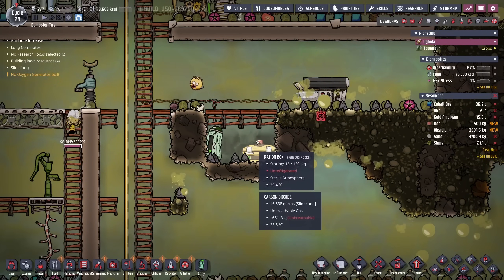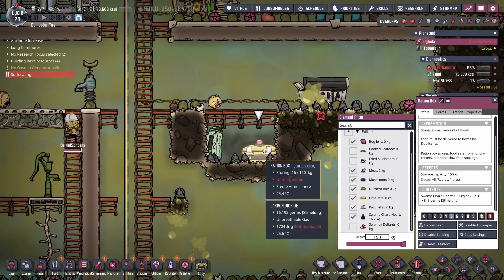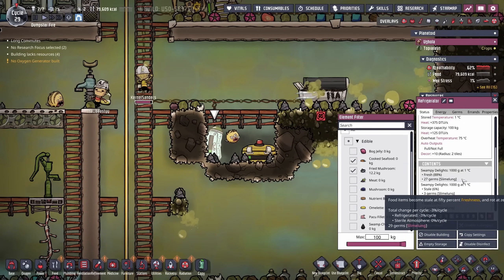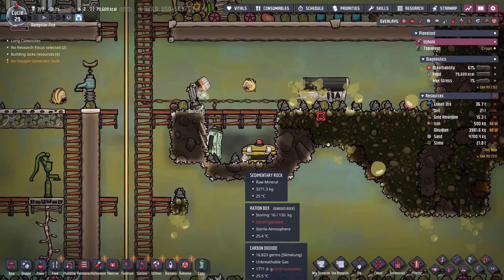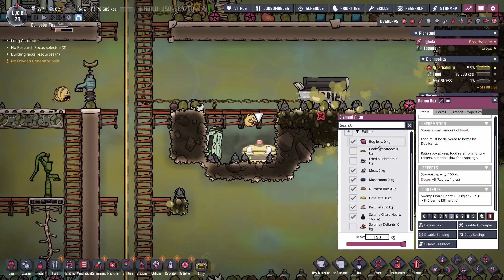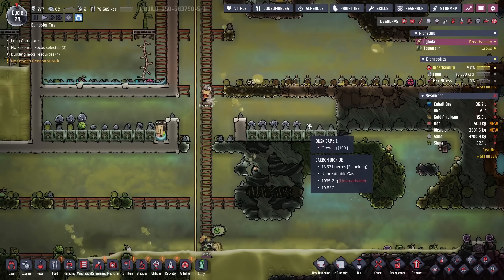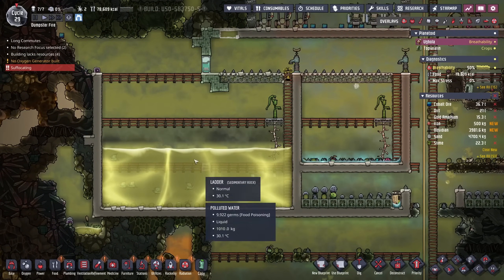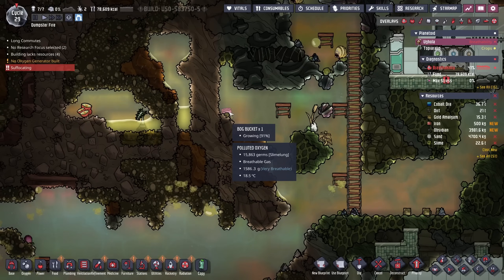From last episode I was talking about why it was so important to have the ration boxes this far low. Another great reason is because when you do transition into your early refrigerators, all your foods in here are also going to be in a sterile atmosphere. That's why I keep all the things that don't go stale — such as swamp chard hearts and all the uncooked materials — on this side, and then everything else goes in the refrigerator. We're already up to 80,000 calories, despite the fact that I only planted one more mushroom when Colonel Sanders came aboard. That goes to show you how much we're getting in seafood, random barbecue from the map, and some of our auto-harvestable crops like the bog buckets.